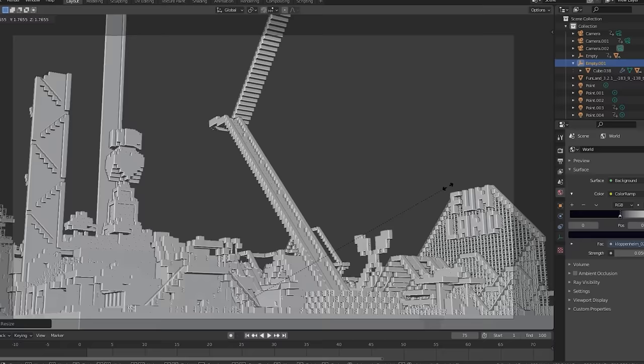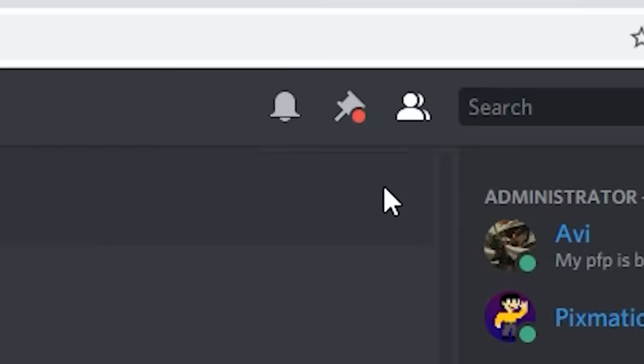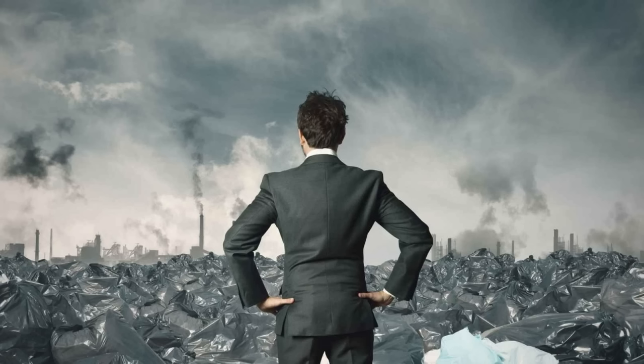One has a quite large version attacking a theme park map, but one is up close on the face. If you want these backgrounds for yourself — just kidding, you can download them from the Discord. Daniel Craft Splinter Cult, such a nice place.